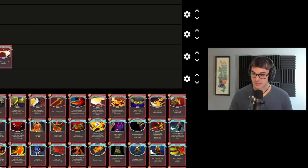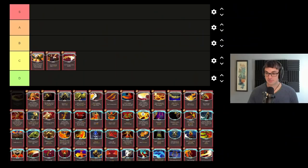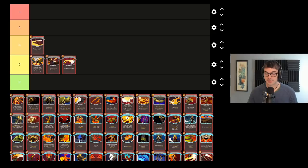I don't have a high opinion of the Ironclad common pool in general. Sword Boomerang is probably one of my favorite strength scaling cards. It doesn't do a whole lot of damage just on its own, but combined with any other source of strength, Boomerang becomes an incredibly efficient way to deal damage, so I like that as a higher tier.